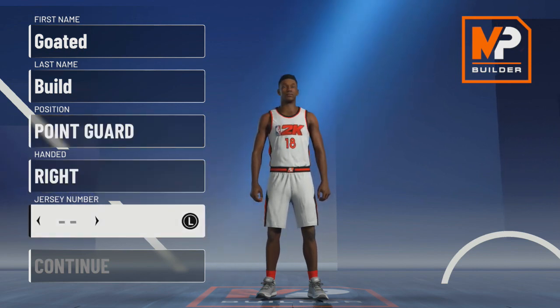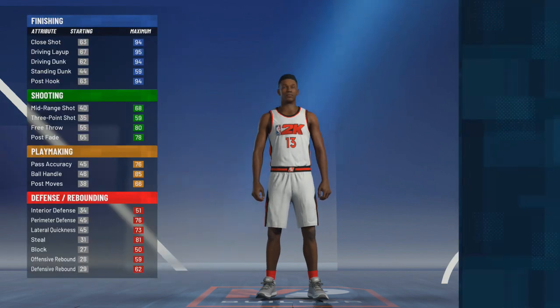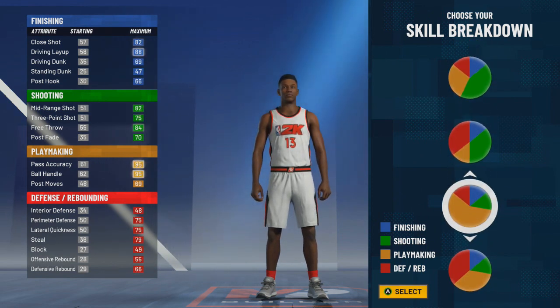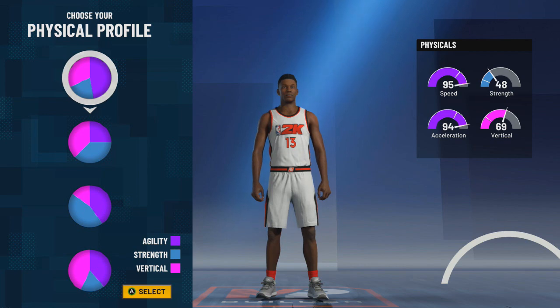Right hand does not matter, I'm gonna go right-handed. The pie chart I'm gonna be choosing is the pure yellow — as I said in previous videos, this is the most balanced pie chart in the game, especially for a guard. So we're gonna hop straight into this with the pie chart, and now for the physical profile.